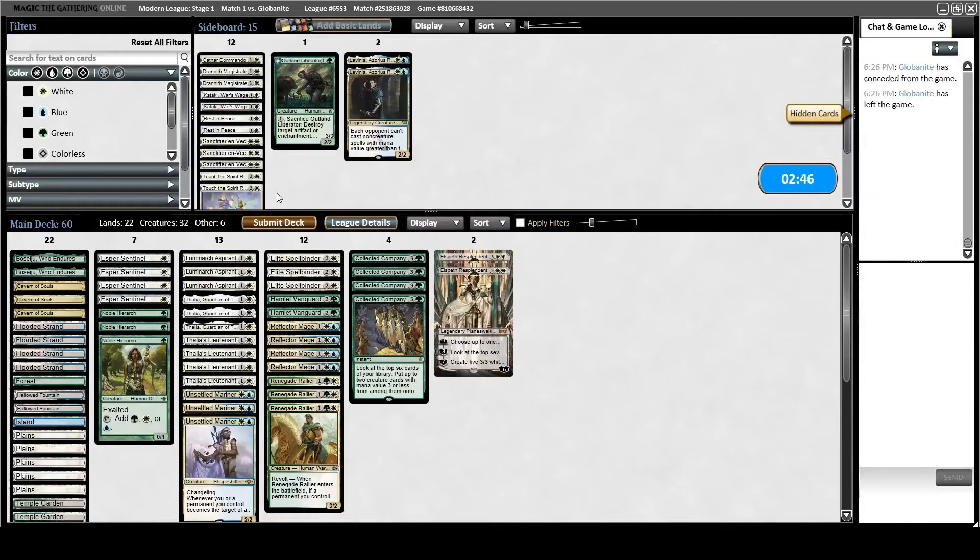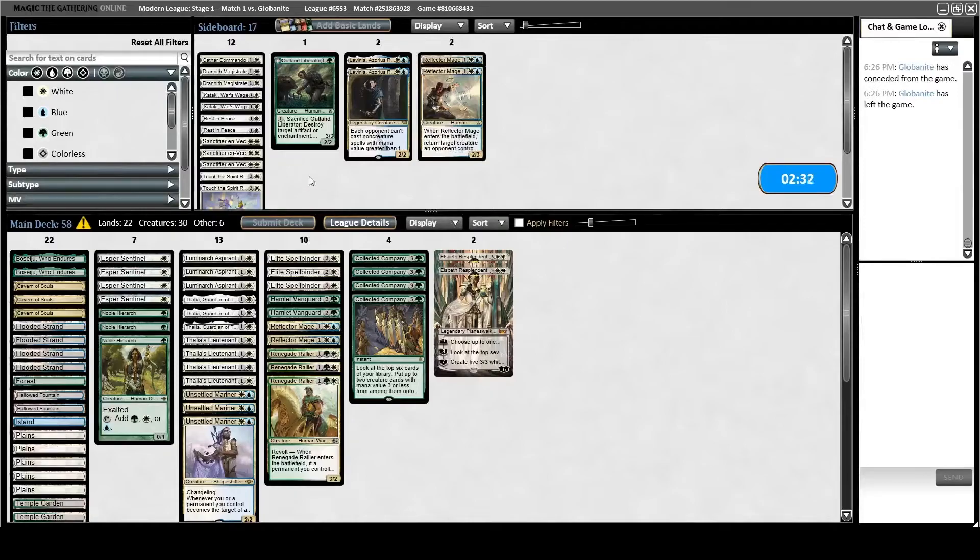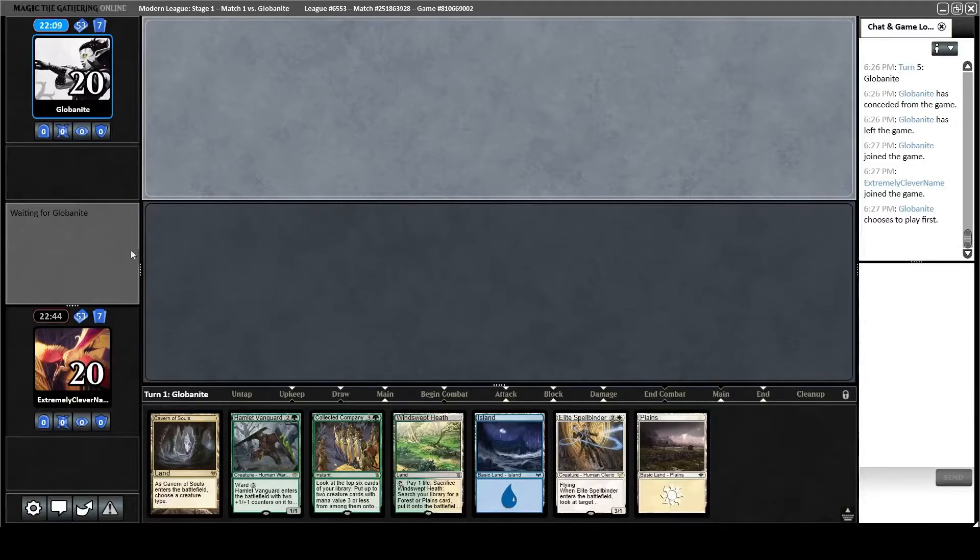Moving on to sideboard — I don't really have dedicated cards for Blue-White control, but I think my deck lines up pretty well since I'm taxing. However, I do have some cards that are pretty much worthless in this matchup. I don't think Reflector Mage is that great here — popping up Solitudes and Snapcaster Mages just gives them a second shot at using them. So I'm going to play the Touches. They let me temporarily remove a Teferi, but I prefer to use them against spot removal. When they go to Prismatic Ending me, or use Teferi's ability, or even Supreme Verdict, I can save a creature to continue the attacks. If I blink a Rallier, it gives me two attackers on my next turn.